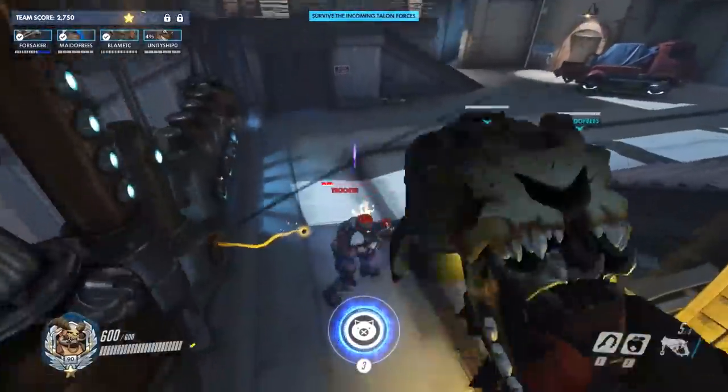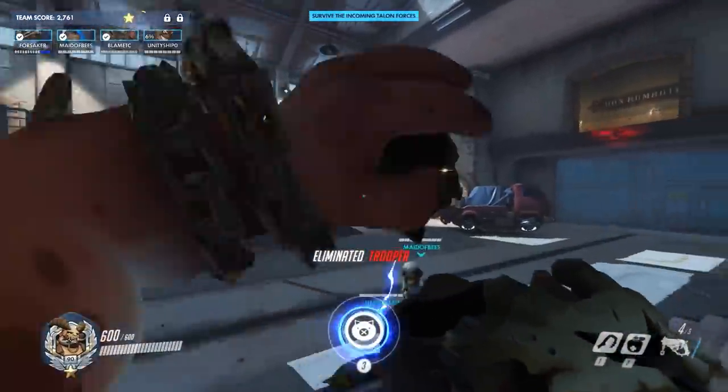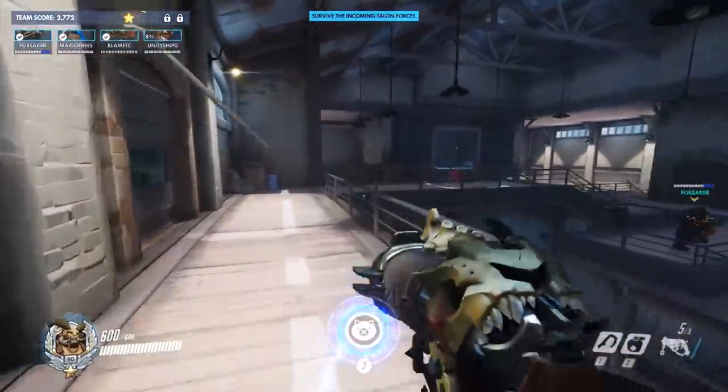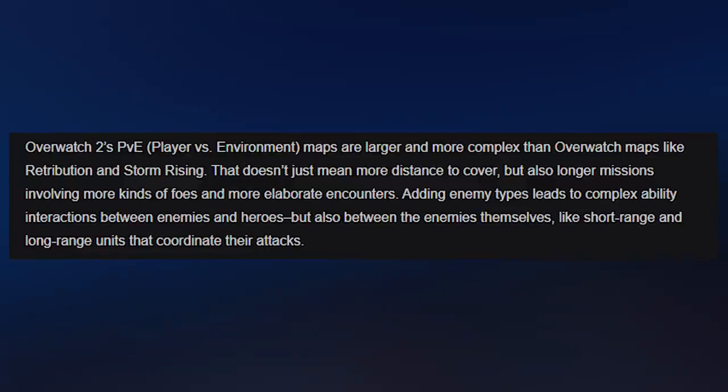The most interesting part was when they started talking about the enemies in Overwatch 2. They said that Overwatch 2's PvE maps are larger and more complex than the Overwatch archive maps like Retribution and Storm Rising — not just more distance, but longer missions involving more kinds of foes and more elaborate encounters. Adding enemy types leads to complex ability interactions between enemies and heroes, but also between the enemies themselves, like short-range and long-range units that coordinate their attacks.